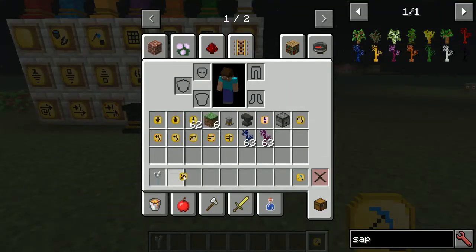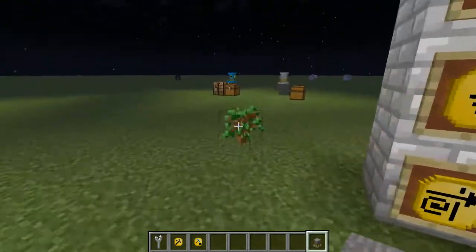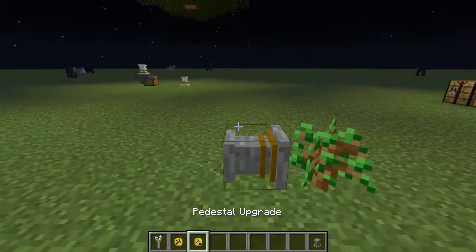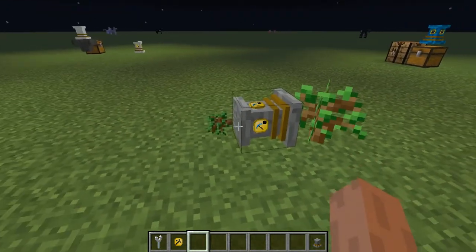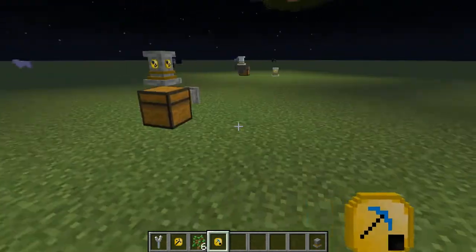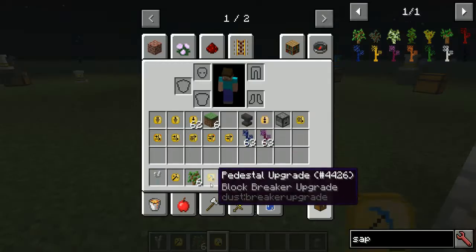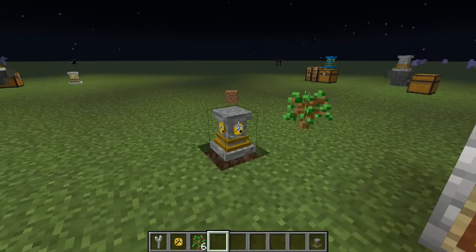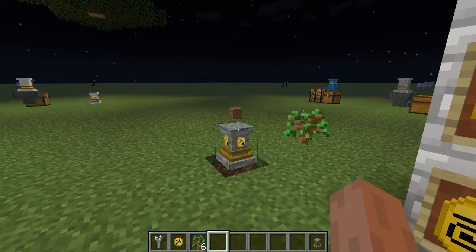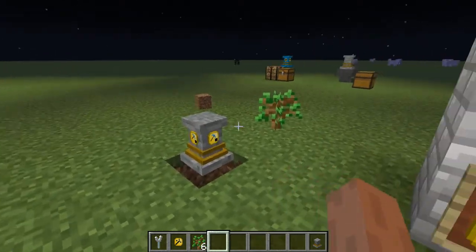The block breaker upgrade — I want to eventually make it break blocks from a remote location but it's not set up yet. Currently it breaks the block directly in front of it and throws it into its inventory. Redstone signal disables it. The recipe requires obsidian with a diamond pickaxe. It should break any block that isn't bedrock — though I could be wrong, that might be a bit cheaty.